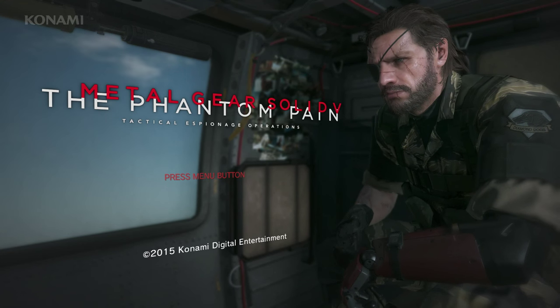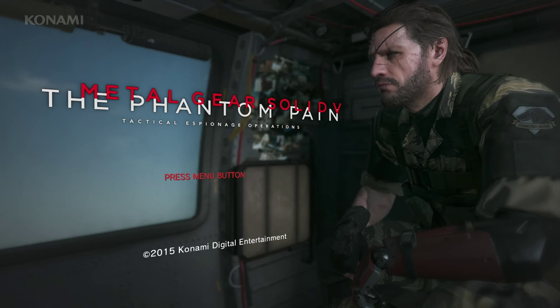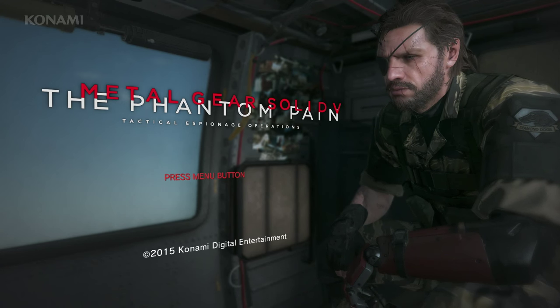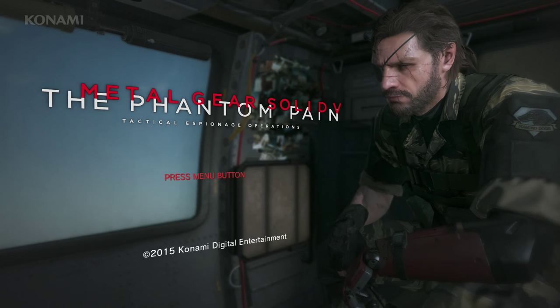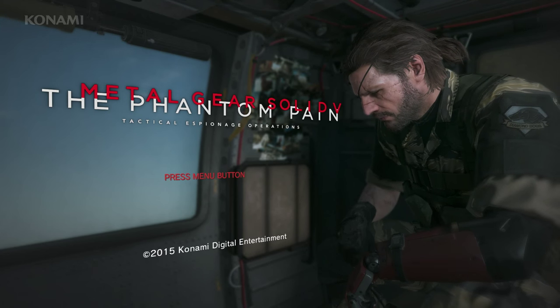Back at E3 we showed you how to complete the mission 'A Hero's Way' using one type of approach — we used Walker Gear back then. Today we'll try something different and show you some variations using a different buddy and other types of equipment, in addition to other approaches to the same mission. So without further ado, let's jump to some gameplay.